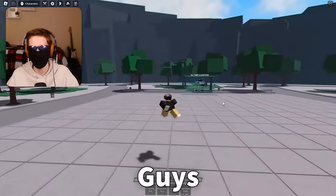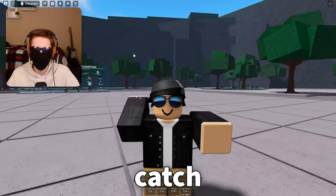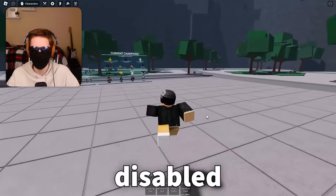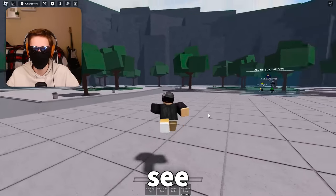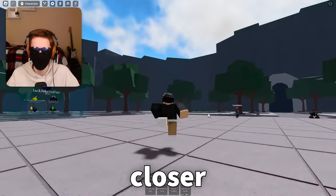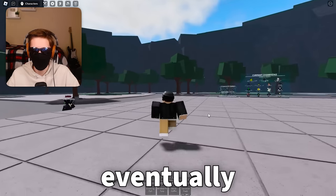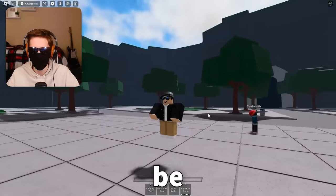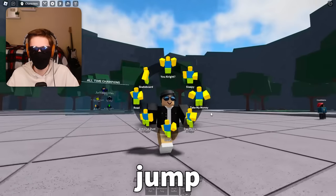There might be something different on screen right now. That's right — the no fatigue option disables jump fatigue. So as you can see, I just disabled it, and now as I jump, I'm slowly getting closer and closer to the ground until eventually I'm just barely jumping. So this is called jump fatigue.